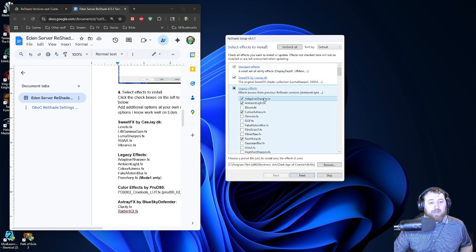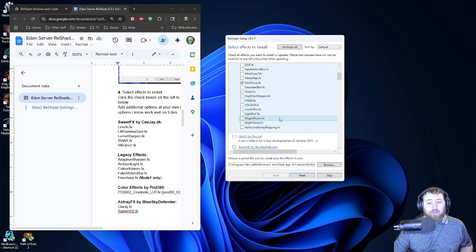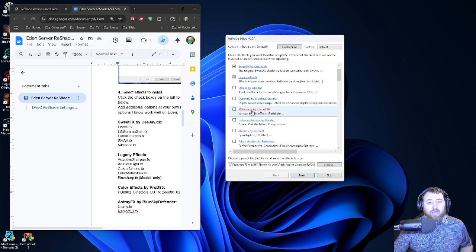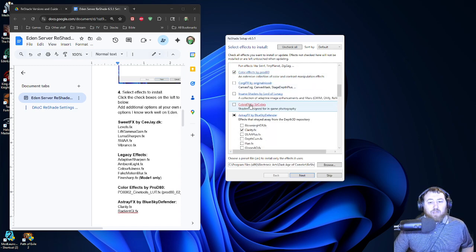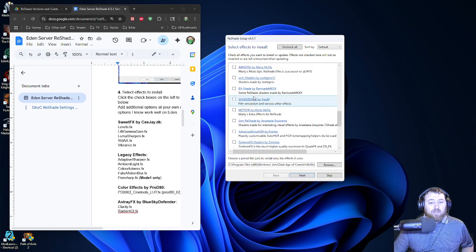Next, we'll go to Legacy FX and choose: Adaptive Sharpen, Ambient Light, Colorfulness, and Find Sharp. That'll be it for here. Scroll down quite a ways and find Color Effects by Prod80, and here we want to choose the PD8002_CineTools_LUT. Then scroll down to Ashtray and choose Clarity FX and Radiant GI. Once you have all these selected, we're ready to click Next.